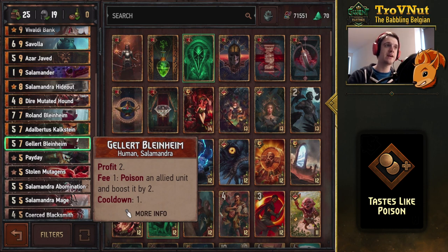Gallot Blindheim gives you two coins when you play him, and then every turn you can poison an allied unit of your choice and boost that unit by two. If you do this on an Abomination, you poison it, boost it by two, and then it boosts itself by two again because of its passive — so four points for every coin you spend. It does have a cooldown, so you can only use the fee ability once per turn.